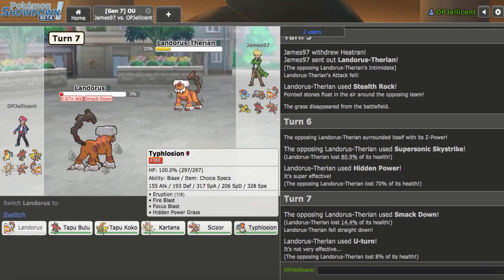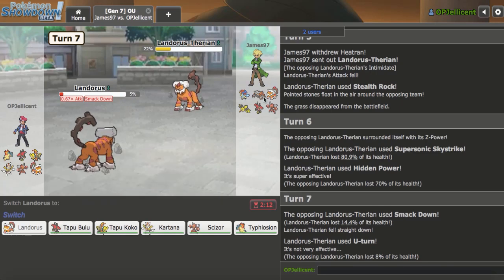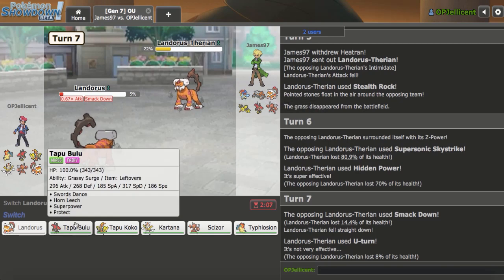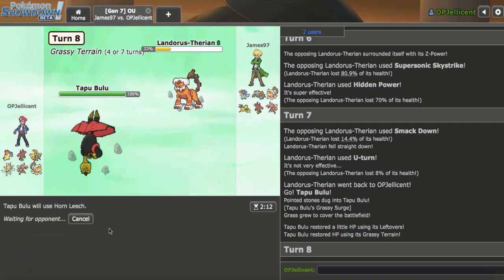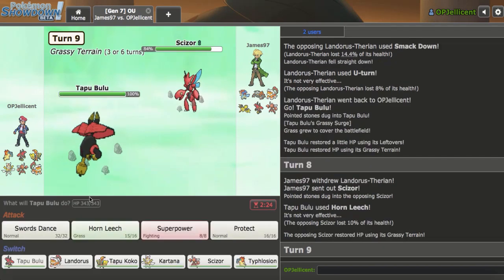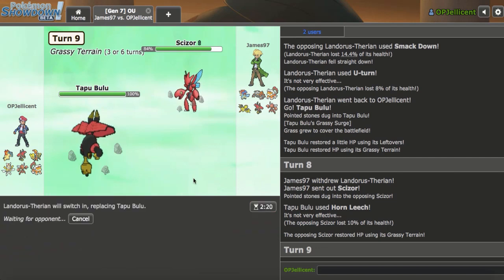I could potentially get Typhlosion back out here, but I'd have to hit Focus Blast, which is not a good strategy. The U-Turn is a problem. I'm really glad they let me Earthquake it, but it's still not the best matchup. Bulu is another option here — I do have Protect to stop Fly. Let's go Bulu and just Horn Leech initially. They should switch out, but if they want to go for Fly, that's fine. Scizor comes out — totally cool.